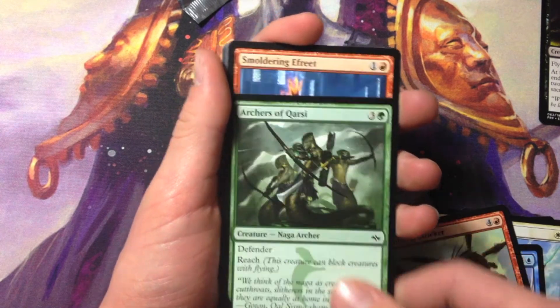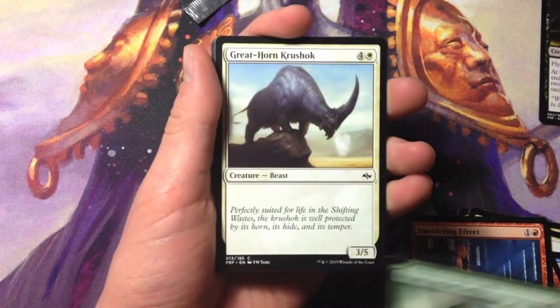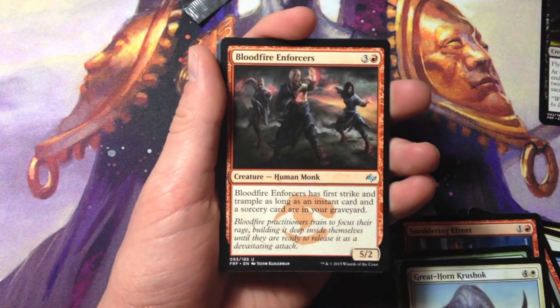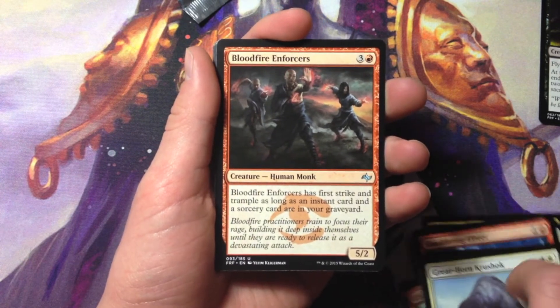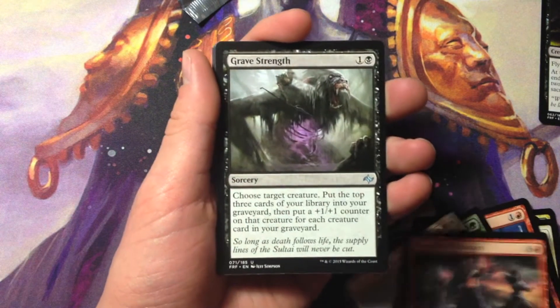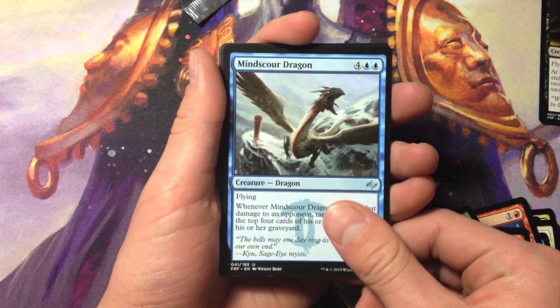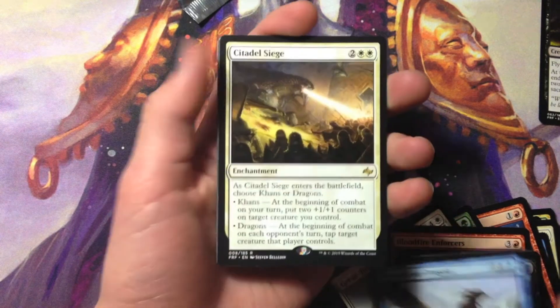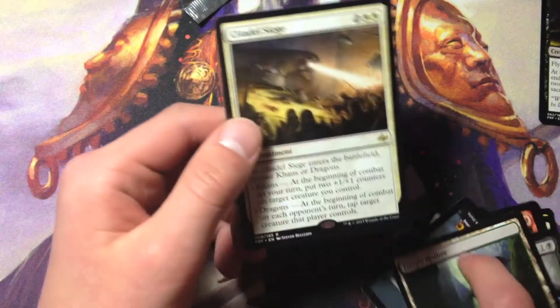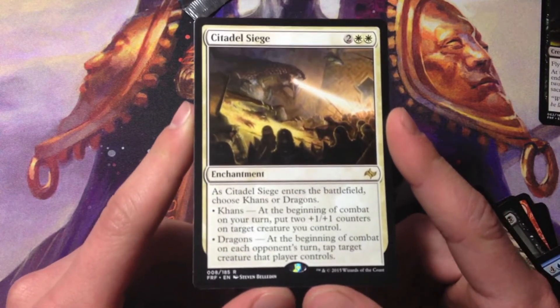So we have our final pack. That card actually did some work for me in sealed — I honestly didn't think it was too great, but it's kind of like a Lava Axe effect. We've got Blood-Fire Enforcers, Grave Strength, and Mindscour Dragon — one of the uncommon dragon cycles.